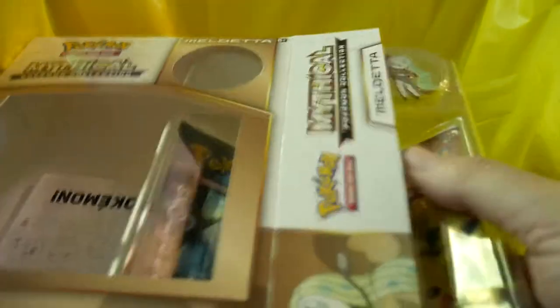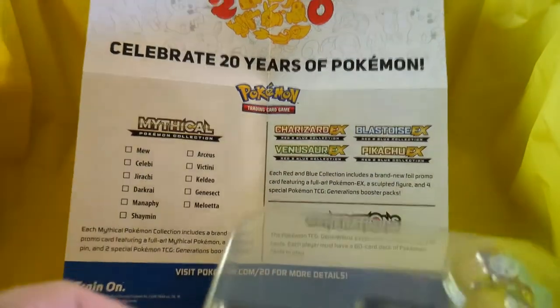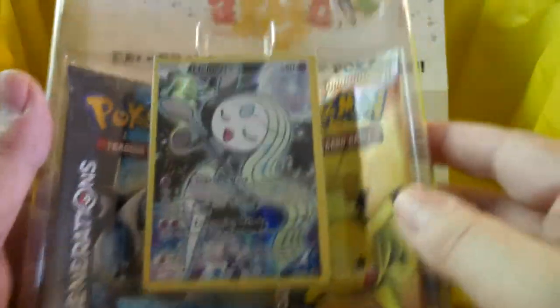This one was partially open but on the side everything is still inside, I believe. There we go — a little insert. So like I said, inside we've got the pen, the foil card, the hex.